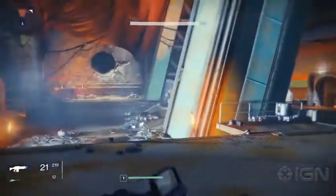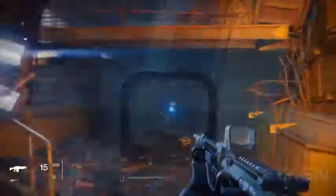You can pick up two ghost shells in the opening mission. One is in the ceiling right after you pick up your first assault rifle, and a second one is in the large chamber where you fight the large group of fallen. It's near some piping on the left hand wall.